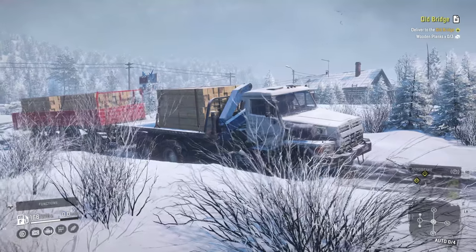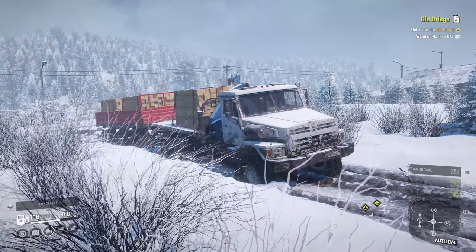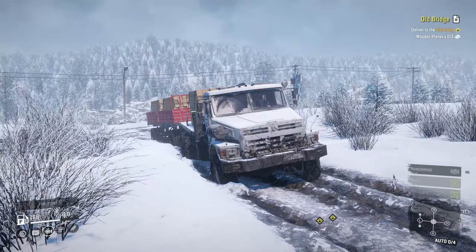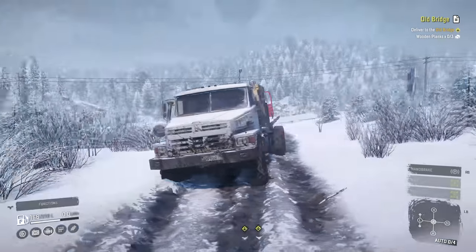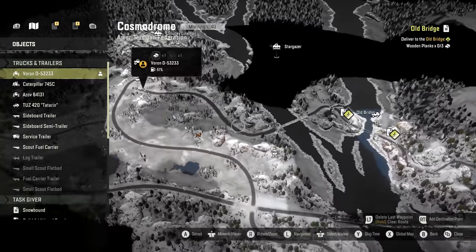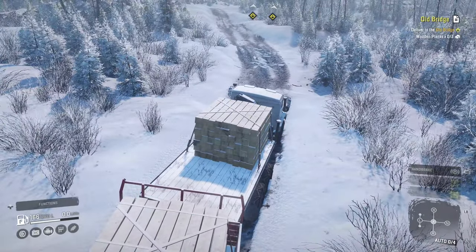This episode is about getting the best vanilla truck in the game — the ZiKZ 603R. I want it in this episode, that is the sole purpose. But first, we have the wood for the old bridge just up ahead. I'm in the Voron, I've got the three wooden planks — let's deliver and get it done.